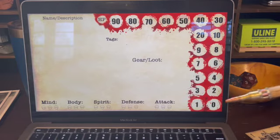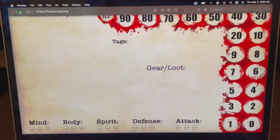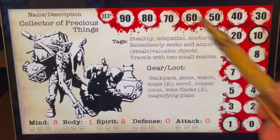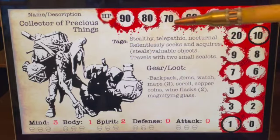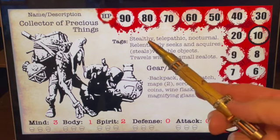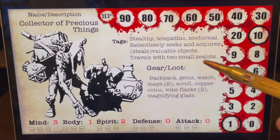Now that you have a basic understanding of my hybridized character card, I'm going to show you how I go from the template to this — the Collector of Precious Things. There's a previous video where I show how I turned the mini from 3D to 2D, but right now I'll show you how it plays out on the card. You can see the name and description, and right here are the tags. Tags are something I feel is really important. In this case, he is stealthy, telepathic, nocturnal, relentlessly seeks and acquires or steals various valuable objects, and travels with two small zealots.